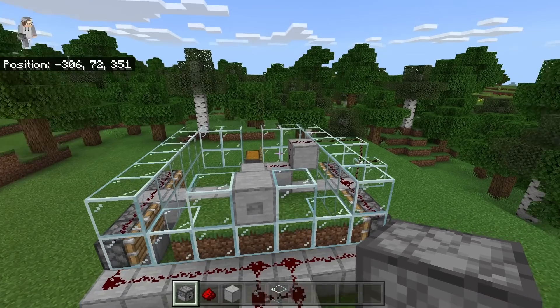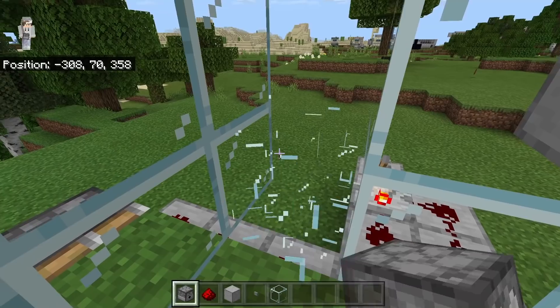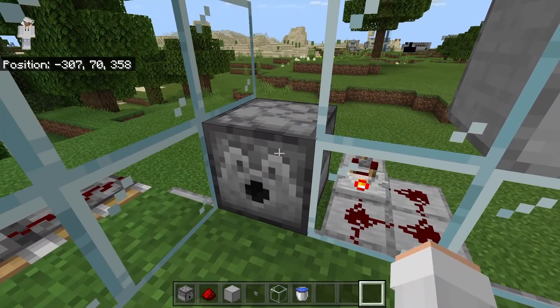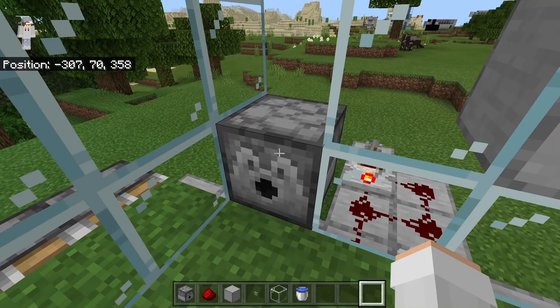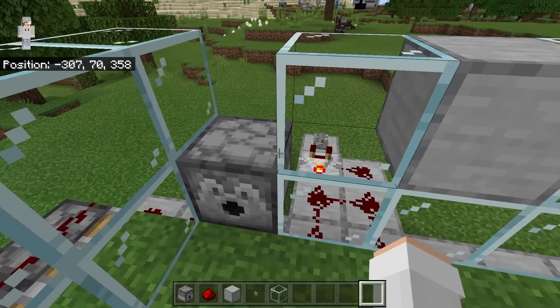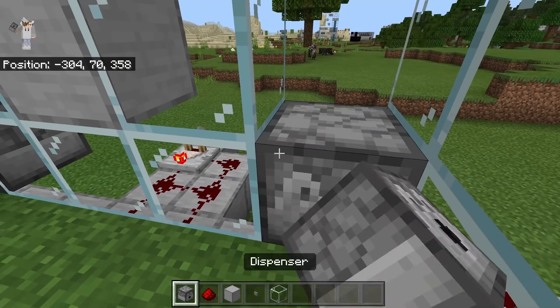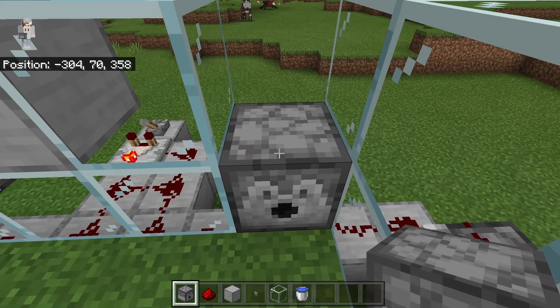The next step is to come inside the farm. Now break this glass block and replace it with a dispenser. Make sure this dispenser faces this way. After placing that dispenser, open it and place a water bucket inside. The next step is to come over here. Now break this glass block and replace it with a dispenser. Make sure this dispenser faces this way. Now open the dispenser and place a water bucket inside.